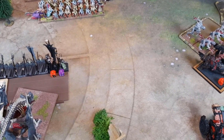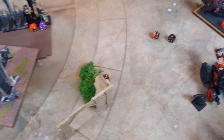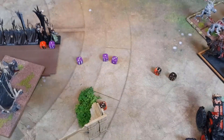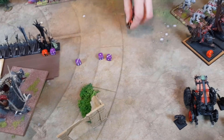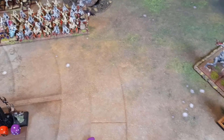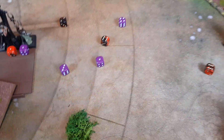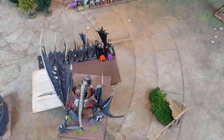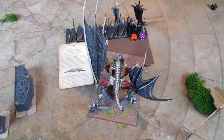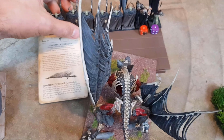Another Curse of Years this time from Manfred on the Juggernauts — cast, and rolled big to dispel — it's gone. Only three Juggernauts left, no champion in the group. Using the purple die for the Exalted Hero — two more Juggernauts fall from Curse of Years. Into the shooting phase — the Terrorgeist screaming again. Rolled sixteen — leadership eight — that's another eight Warriors who die.